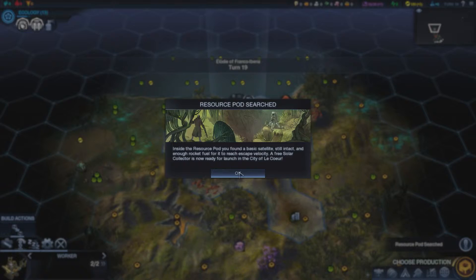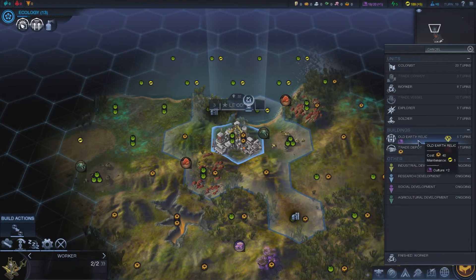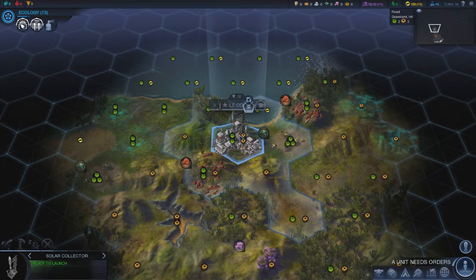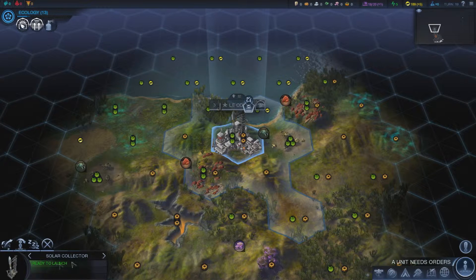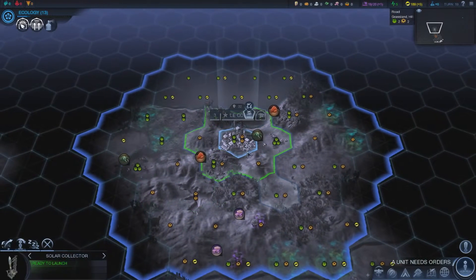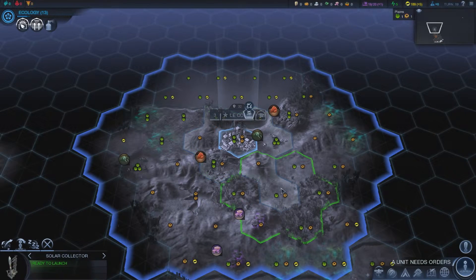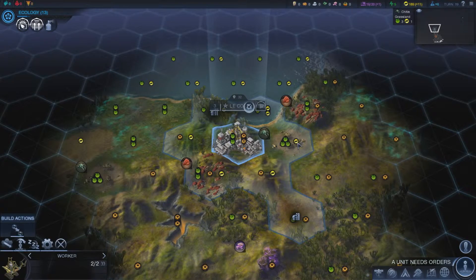Research is done, so we need to choose production. We're going to build a trade depot so I can start trading. Looking at orbital options — there's a solar collector. I don't know exactly what it does but we'll just launch it over the city.